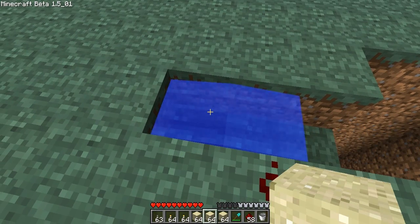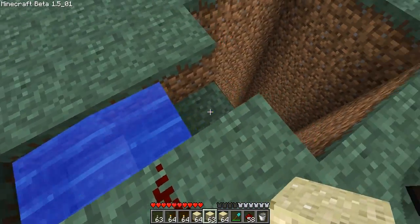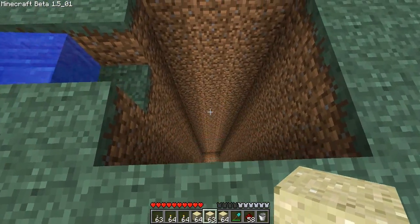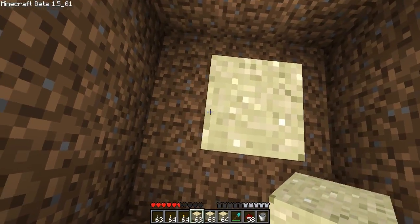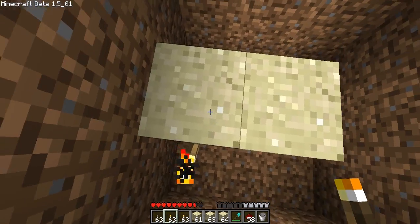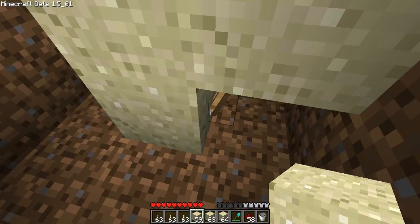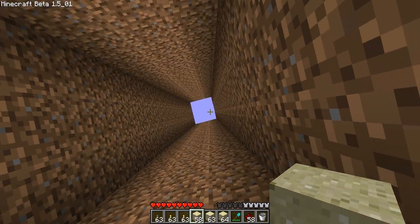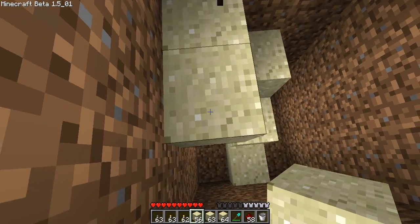Then you need to fill up this hole with one block, so now it's not too deep. You have to keep stacking sand blocks on top of the torches — you see how they stay on the torches? You need to do that all the way to the top, so I'll be right back once this is done.